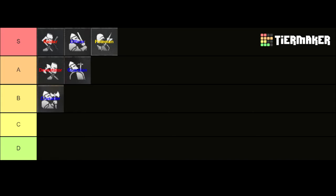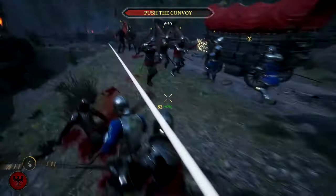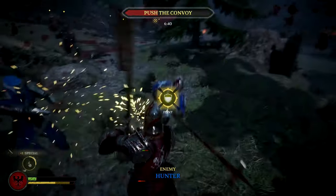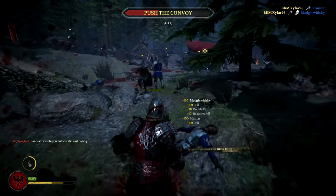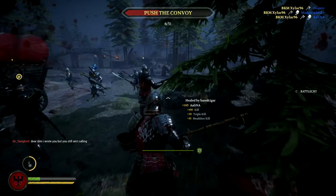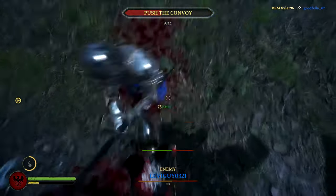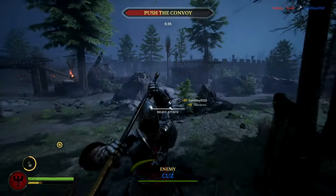Now let's jump over to the B tier. The best subclass in this tier is the Crusader. The Crusader is pretty similar to the Devastator in that both subclasses use the oil pot as a special ability and have pretty good two-handed weapons. But the main difference is that the Devastator has the better weapons. Although the Executioner's Axe or the two-handed hammer which the Crusader can use are really good in group fights, the Highland Sword which the Devastator has is simply better. Since both subclasses rely on getting kills for score points and most kills can be made in group fights, the Devastator is A tier and the Crusader B tier.